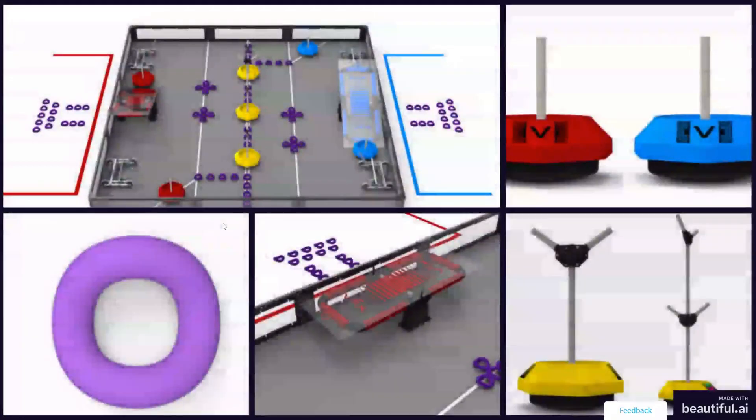Let's get started. A few quick things to go over: the field setup. You're playing on a 12-foot by 12-foot field. There are 72 rings and 7 mobile goals on the VRC field. Each alliance side will also have two mobile goals for designated sides, each with platforms, along with three neutral goals in the middle.